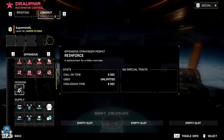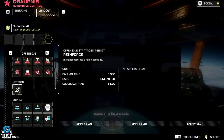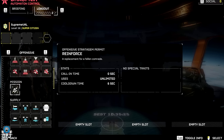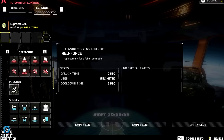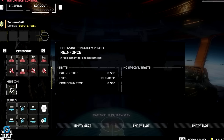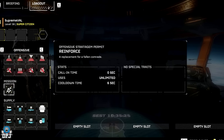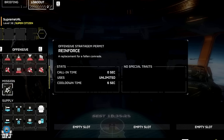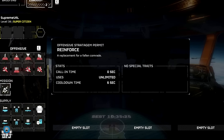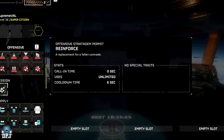We also see this one, which is really interesting — the offensive stratagem permit of reinforce, a replacement for a fallen comrade. The details are few and far between on this one. Obviously we have standard reinforcements already. Is this a different thing? With that six second cooldown time and unlimited uses, I'm not too sure this is a separate stratagem you can equip within one of your slots and use in game, because within harder difficulties, reinforcements get used quite quickly. Let me know what you think down below.